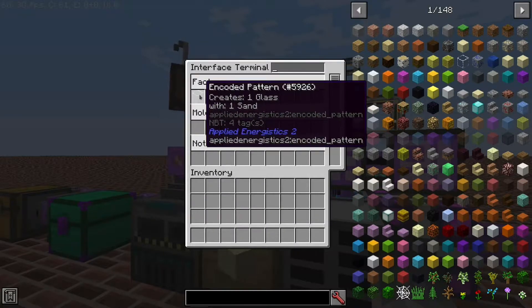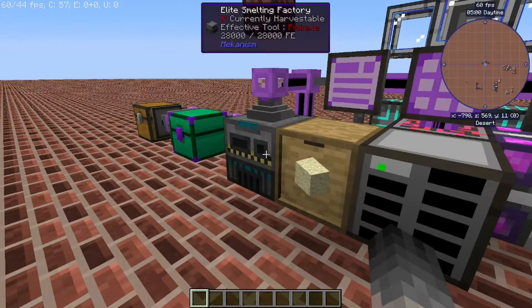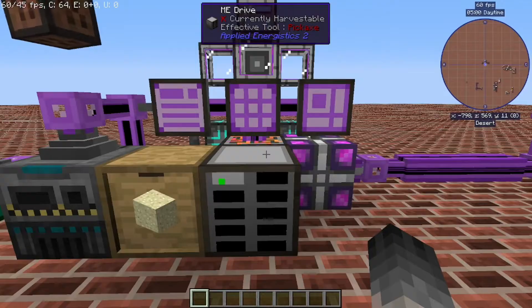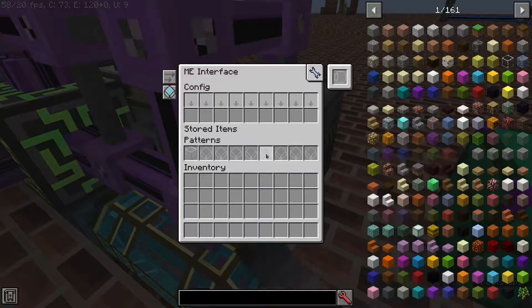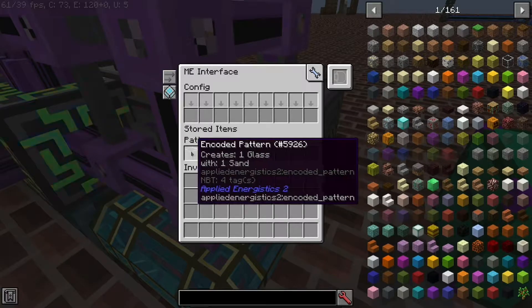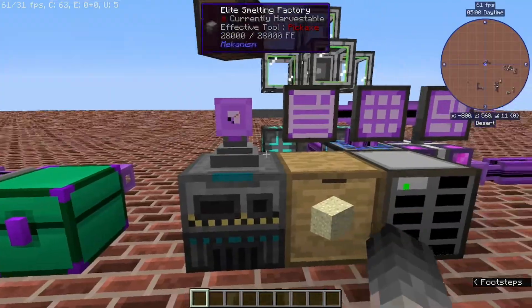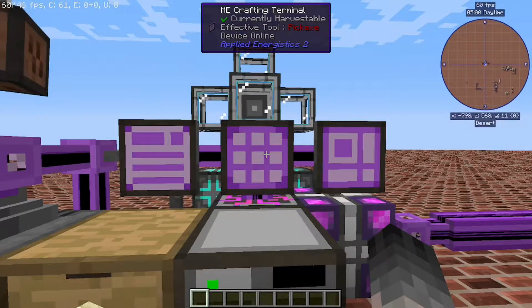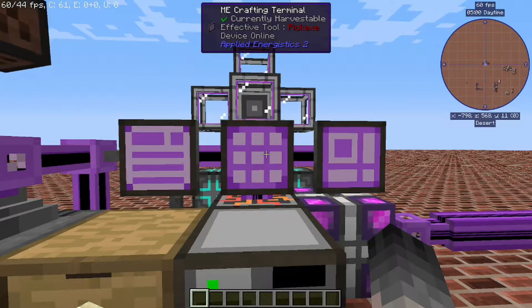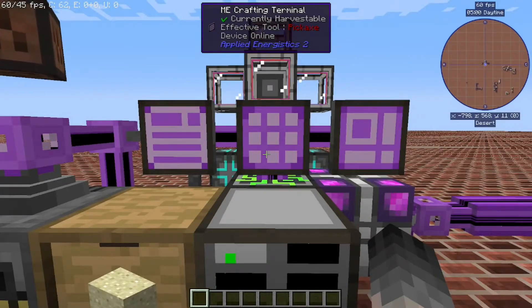For this example I'm going to be using glass, so it just takes a little piece of sand, throws it into a smelter, and that makes your glass. There is an interface step set up right here with a pattern on it, and the system is set up to accept that glass, so as you can tell I can then just order the glass manually. But if I wanted to maintain, say, a hundred glass in my ME system at all times, here's how you do that.